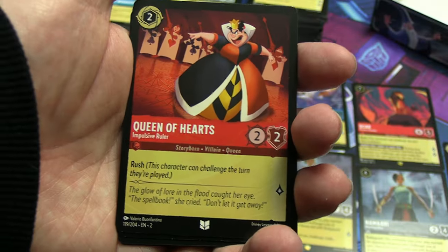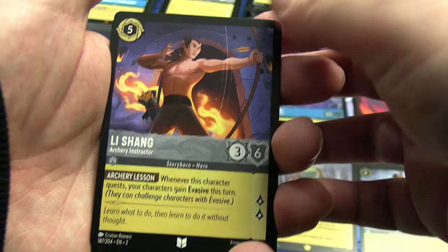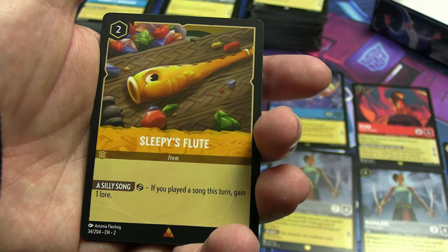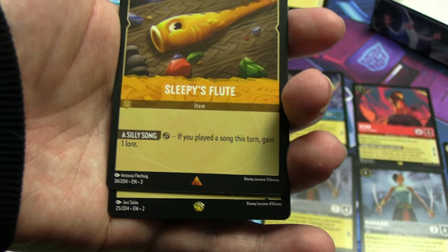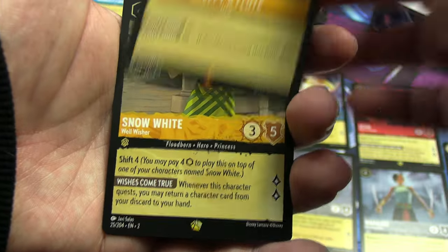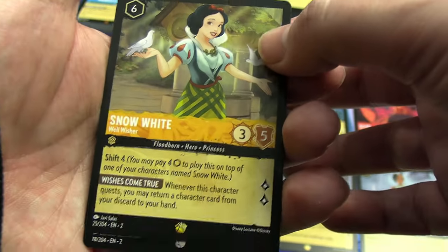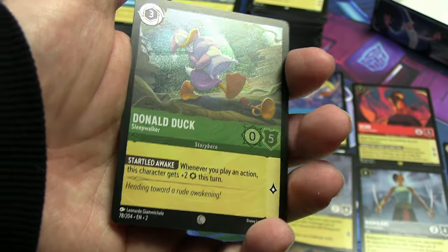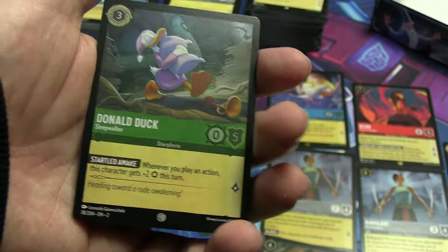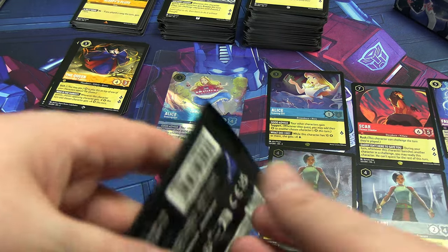Last uncommon is Li Shang — we got one of him last time. Rares or better: Sleepy's Flute, don't think we saw this. And there it is — this is probably our last legendary, barring any shinies — and it is Snow White Well Wisher. Followed by a common, oh — the incredibly common Donald Duck Sleepwalker, now in shiny form.